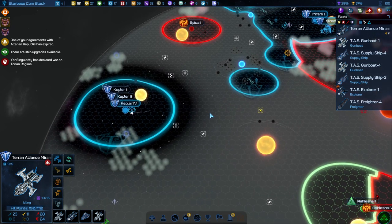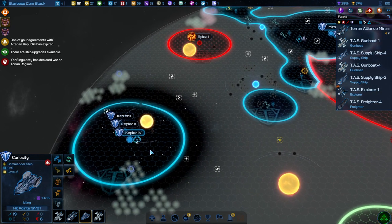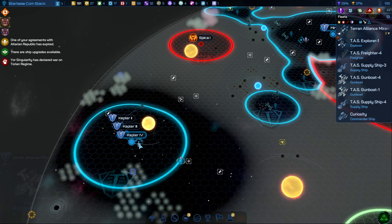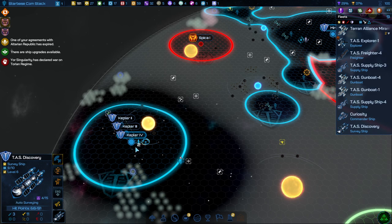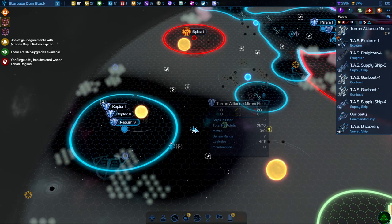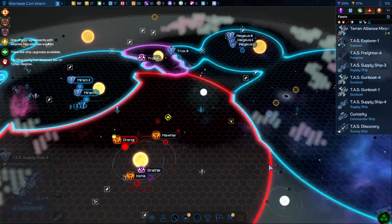Do we have any targets visible over here? We currently do not. I think what I'll do is get my survey ship out of here — select you, go auto survey. This also gives us a little bit of vision. That's a Thorian ship and you are another survey ship — going to put you on auto survey as well.